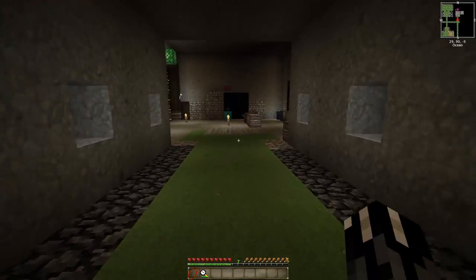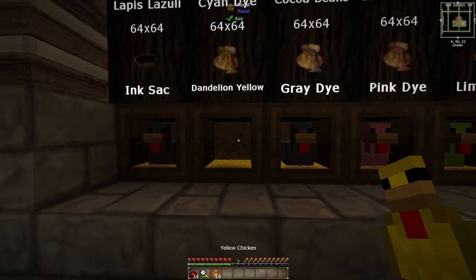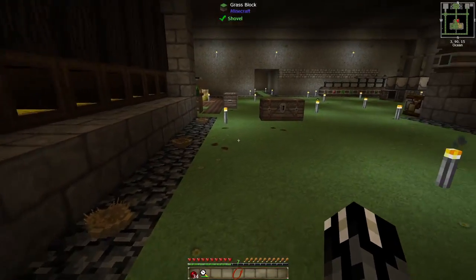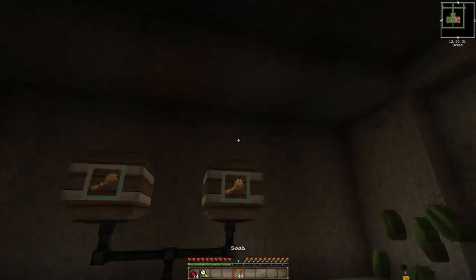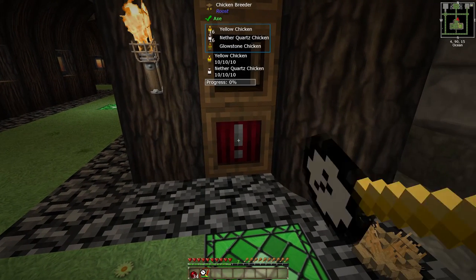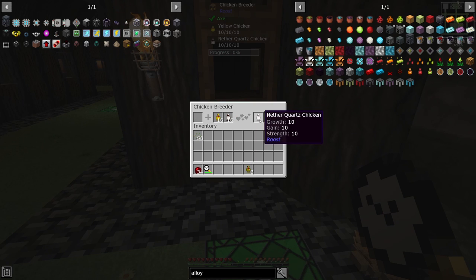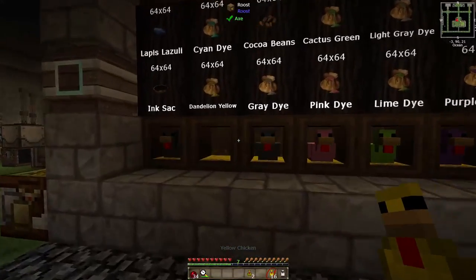I'll grab my food since I'm going to be running around a lot. We need a yellow chicken — we got our yellow chickens — and we grab our nether core chickens. We'll throw those two in there, get the seeds, and use the acceleration wand on them. Look at that, we already got a glowstone one! That's pretty quick. Now we got our two glowstone ones. We'll put the nether quartz and others back because we don't need them.